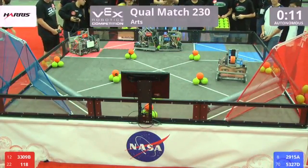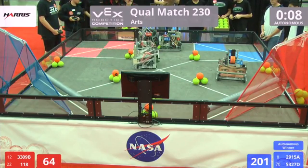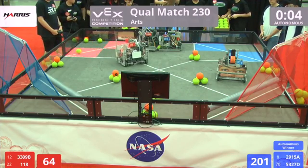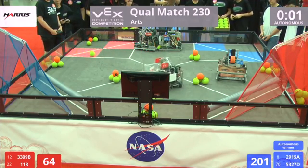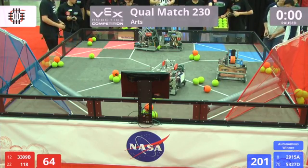The Reds are first to strike with two, three, four high goals in Auton. That's Team 118, the Robonauts out of League City, Texas, working with the Friar Bots over there, 3309B. Against 2915A at the end of Autonomous. Auton advantage: Red.